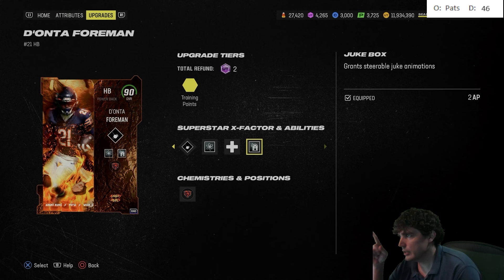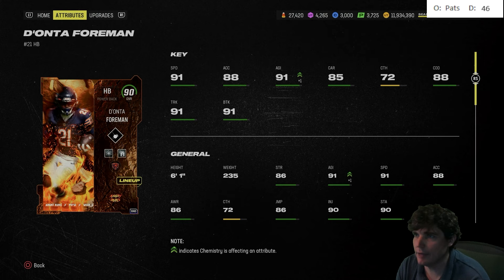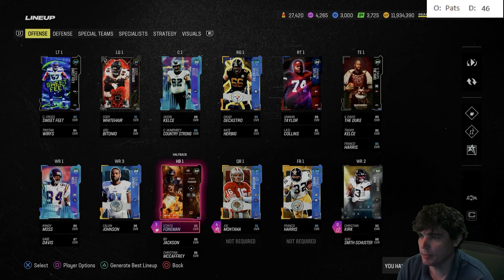And then I added Energize because I have one leftover AP, so I just put that on him. Overall, Donta is the fastest running back in the game and has Jukebox. If you have a high-round master quarterback, I love him. Best guy in the game. Best card, without a doubt.